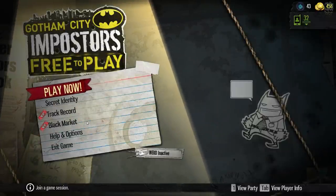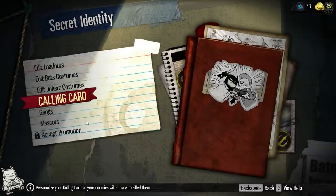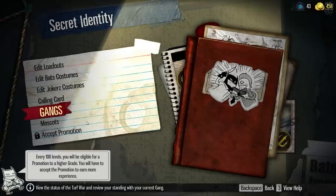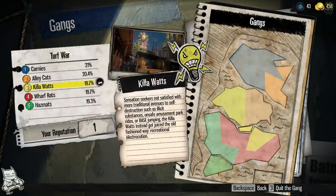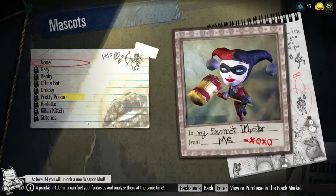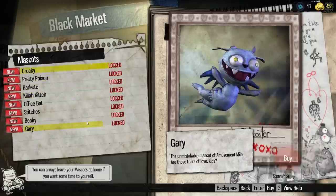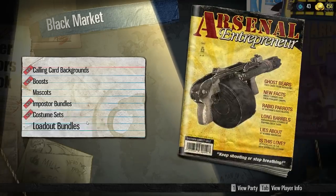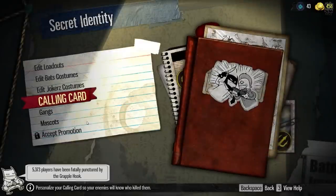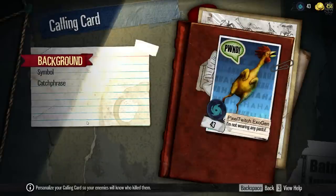Before we get into gameplay we're going to go to Secret Identity — this is where your character customization is. We get to edit loadouts, edit costumes for each team, a calling card which is like the one you get in Call of Duty, and you get to join a gang. I've joined Kilowatts, you just get a random invite, and there's a turf war — my gang is getting its ass kicked at the moment so I'm going to have to win some more matches. My calling card is a chicken saying 'pawned' and I'm not wearing any pants.